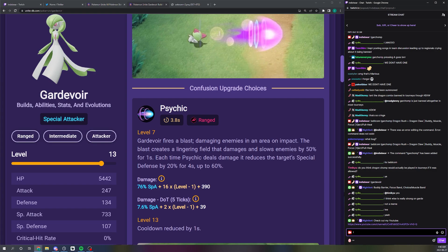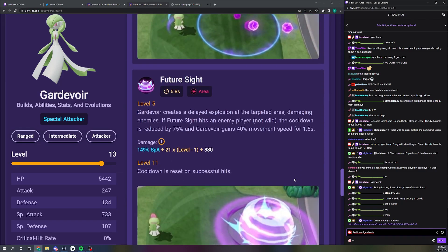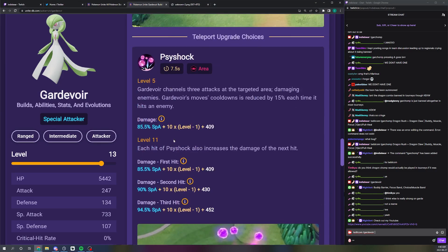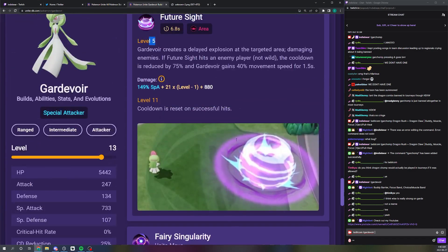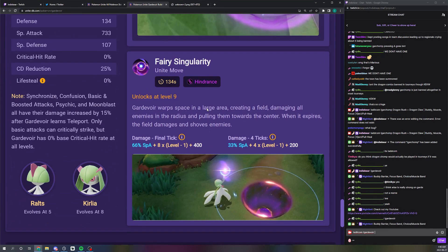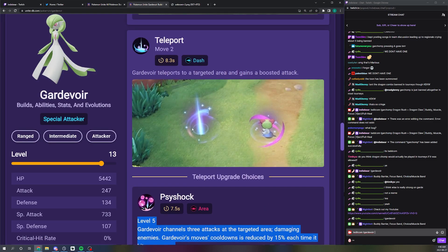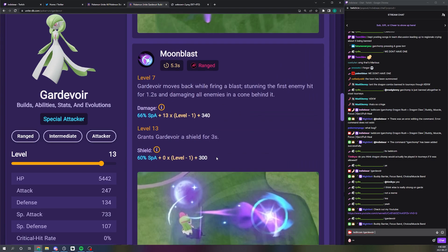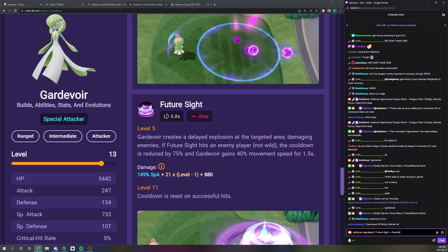I'll put Focus Band in there too because some people might not have Wise Glasses leveled up, and Focus is fine for most Gardevoir games. For moves, I don't believe in Psyshock — if you're playing Gardevoir you want to play Future Sight. Especially since it got buffed to level five, that's what makes the Pokemon feel strong. The other move is more variable, but I'd put Psychic first. If you come to me for a build, just play Future Sight.